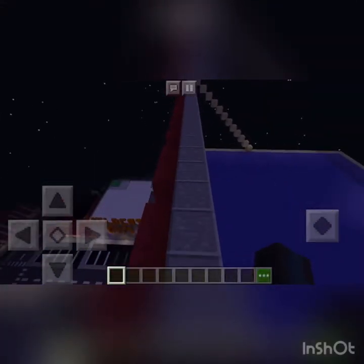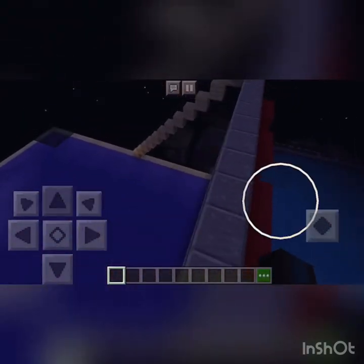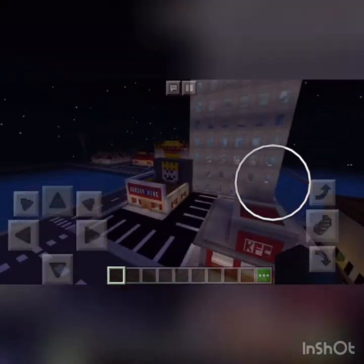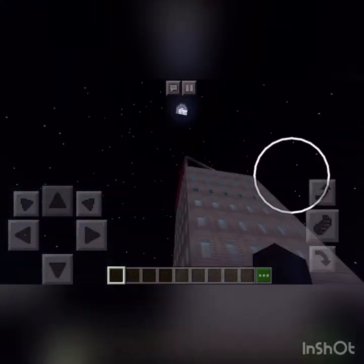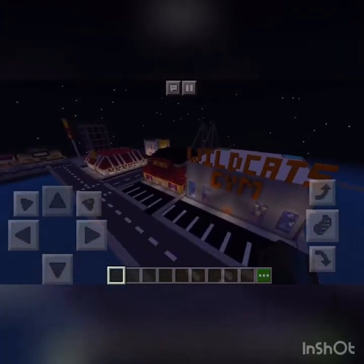Hey guys, GammaGuy here, and today we are back in my Minecraft Gotham City once again. Last time we were doing the bank, Wayne Chemicals, and the Wayne Courthouse. Now we are over here doing — and of course Starbucks — now we're doing KFC, Burger King, and Gotham Gazette.